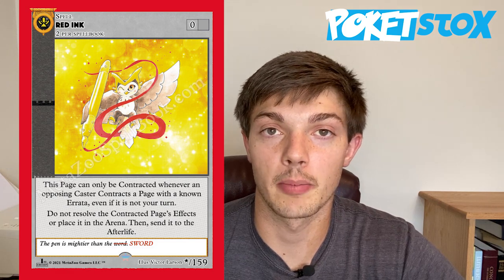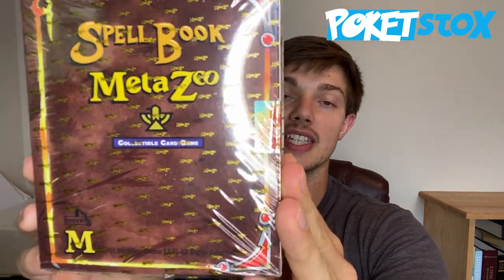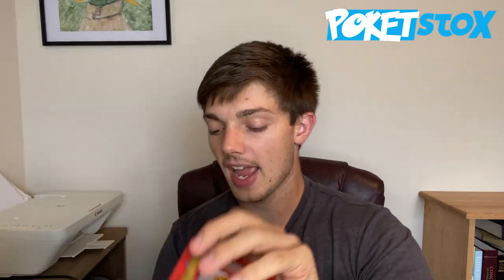The print run on the first edition is 10 times that of the Kickstarter. So there are 25,000 booster boxes, 10,000 spellbooks, five different theme decks with 5,000 of each for a total of 25,000, and 20,000 blister packs. There is also the release event box, which contains one of five different holographic promo cards, a couple of booster packs, and some preset deck-type cards — ideal if you want a constructed deck but also want a few booster packs to mix up your strategy.